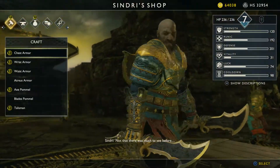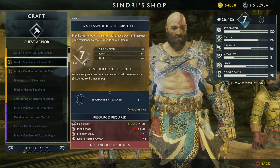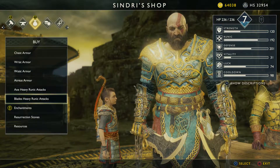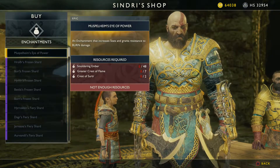Here we get a chance to look at those armors: endless mist, cursed mist, and there is a third one. All three — chest, waist, and leg armor — all three have that.